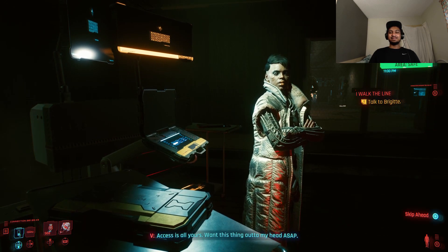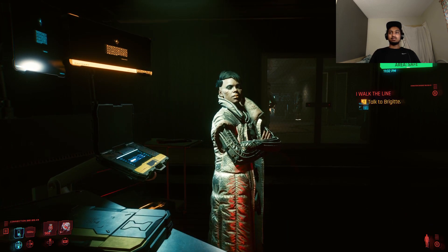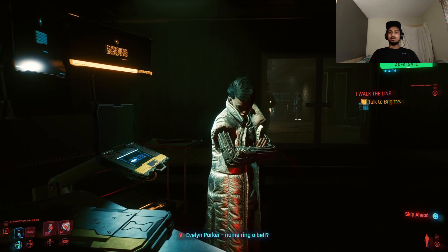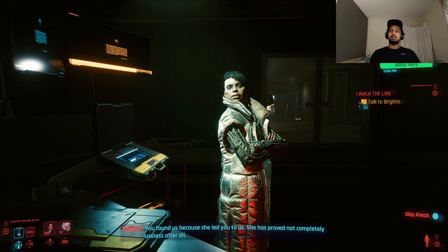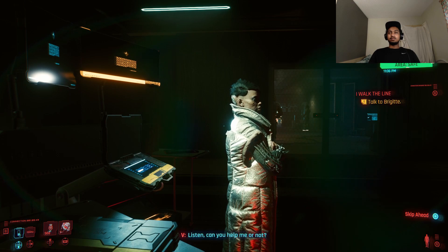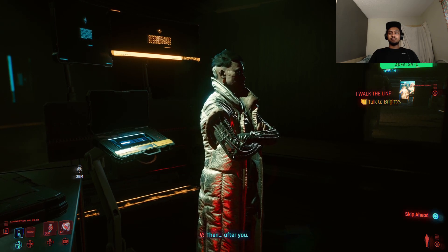Placid and I never quite saw eye to eye. Don't like being kept in the dark, and I swear if I hear any more moody mumbling — which reminds me, just what the fuck is going on? I will explain all — first we must verify the biochip is in good condition. If you agree we will offer you a fair price. Access is all yours — I want this thing out of my head ASAP. Nothing but problems ever since Konpeki. Haven't found a single soul capable of getting this thing out of me without scrambling my brain. You commissioned the heist so I figured you must know something. How did you find us? Yeah, she committed suicide — it was horrible. She led you to us; she has proved not completely useless.